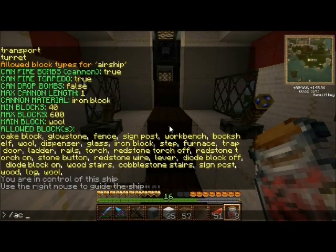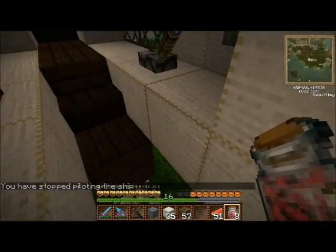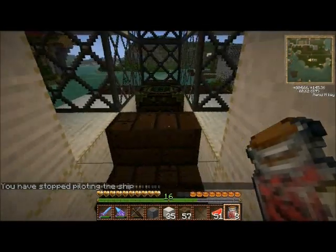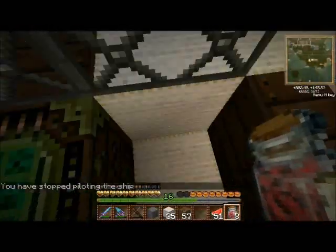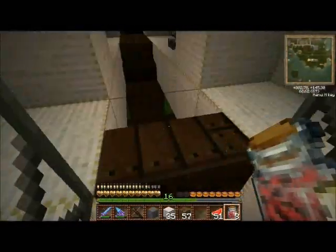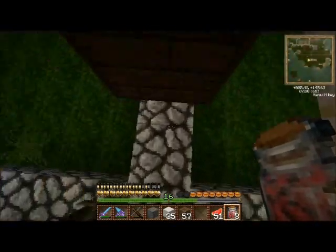To unpilot, just type ACX and it'll say you've stopped piloting the airship. So then you can right-click at your leisure without issue. Occasionally when you're flying you may be punted out of your pilot seat and told that you've stepped off your ship. Just repilot the ship again — it happens.